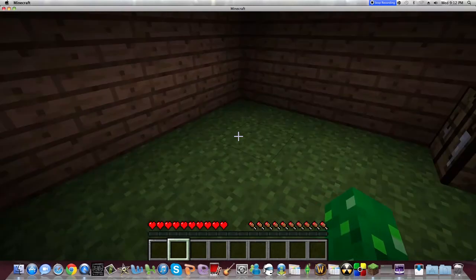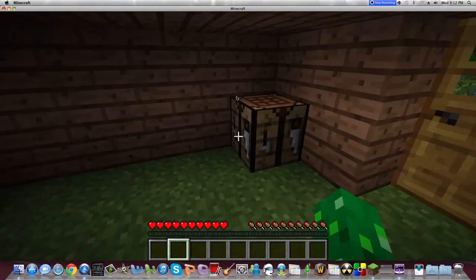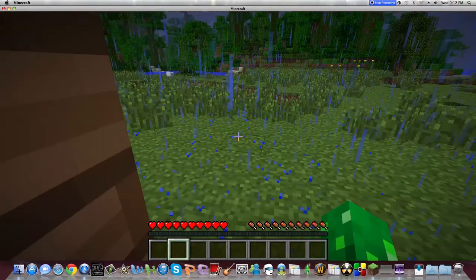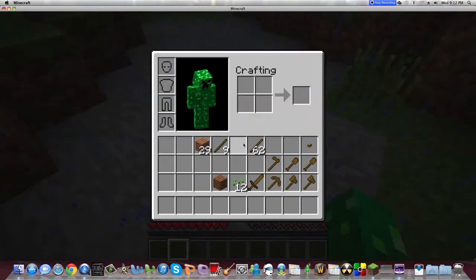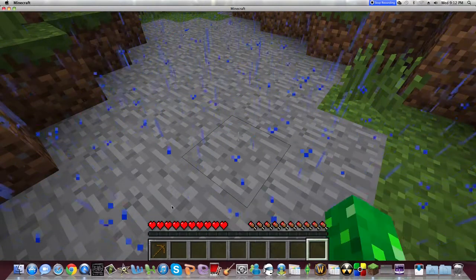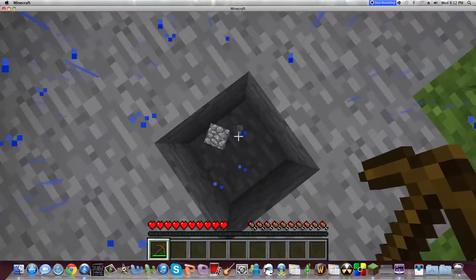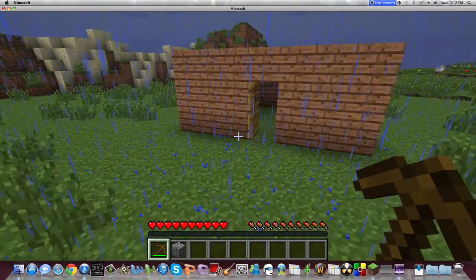If you want to build a mine to get stone and make better tools: you can make the same tools but stronger by using stone instead of wood on top. All you have to do is mine stone — hold down the left-click button to get cobblestone — and then make your tools the same way using cobblestone instead. To dig the ground out fastest, you can use a shovel. Iron will give you stronger tools, and diamonds will give you even stronger tools.